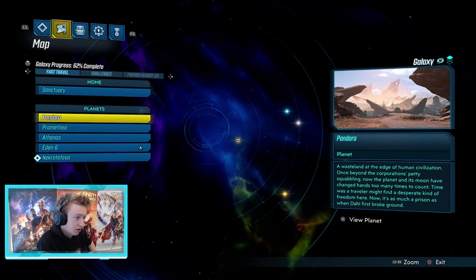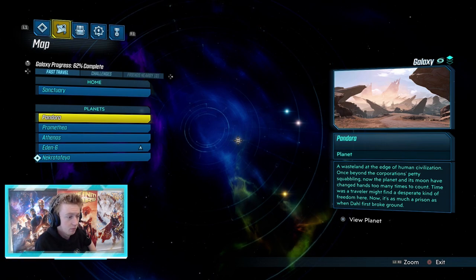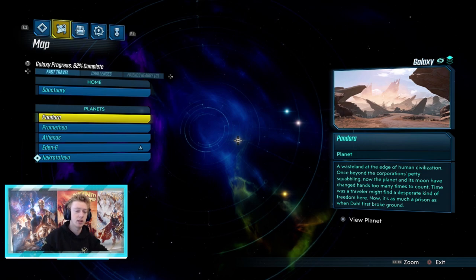I personally got it from the Destroyer. I've also got it from Grave Ward, and I've seen a few people in the comment sections of other videos who got it from random drops — Katagawa Ball is one of them, a random Varkid boss. It can spawn in toilets — it's just random because it's a world drop and they go everywhere.